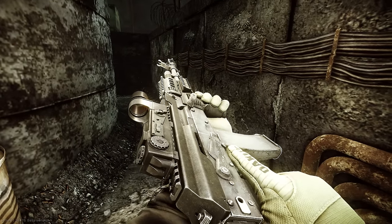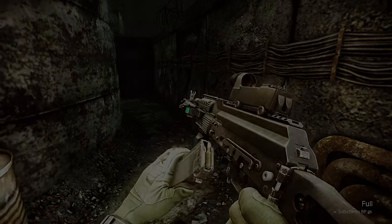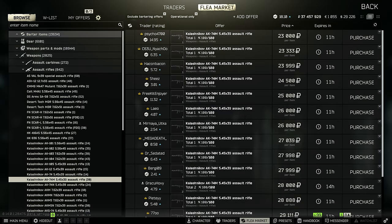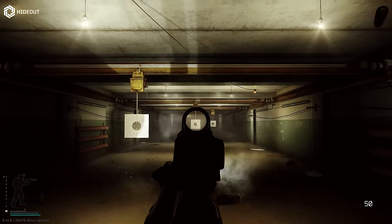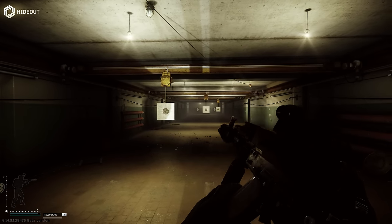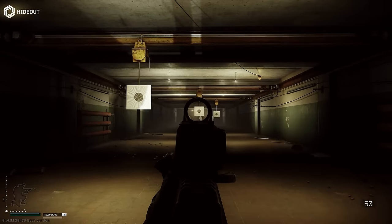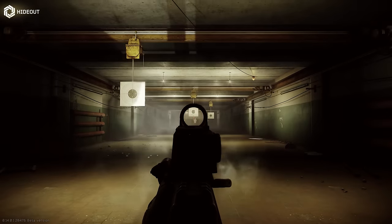Next up we'll take a look at some 5.45 AK builds, starting with the AK-74M. This is one of the most common weapons to find in weapon crates, and because of this it's generally on the flea market for 30,000 rubles or even less, often dropping as low as 20,000 rubles. Ammo for the 5.45 rifles is very easy to find in raid, dropping in 30 and 120 round boxes on basically every map, so you can stack up a lot of PS, PP, BP, and BT ammo just by checking the ammo spawns.